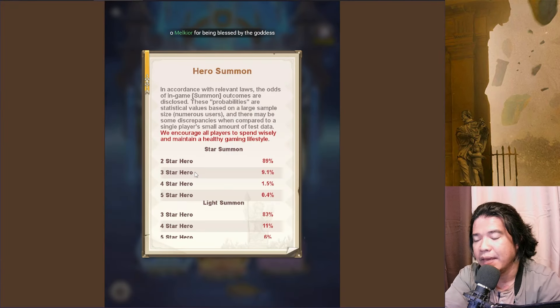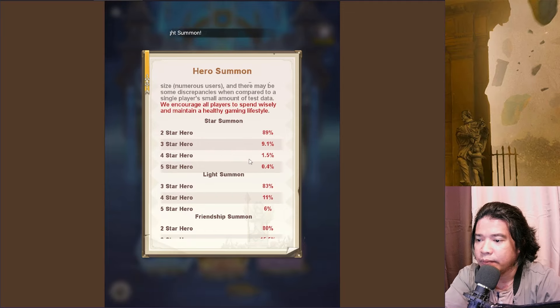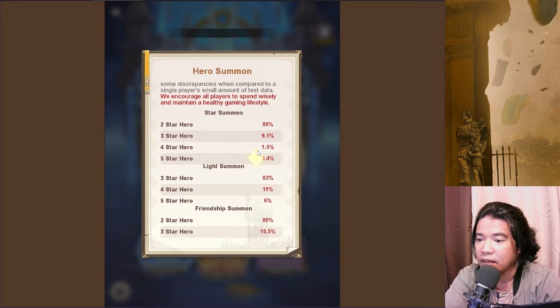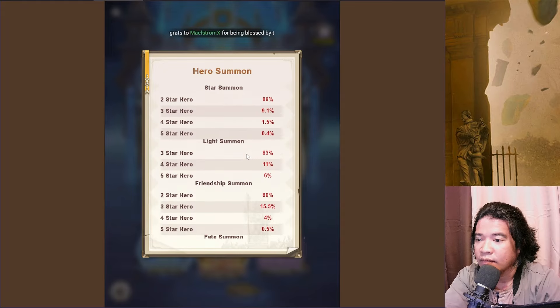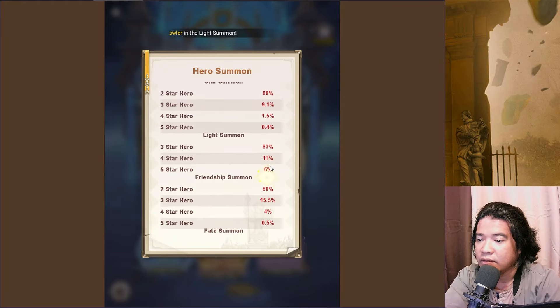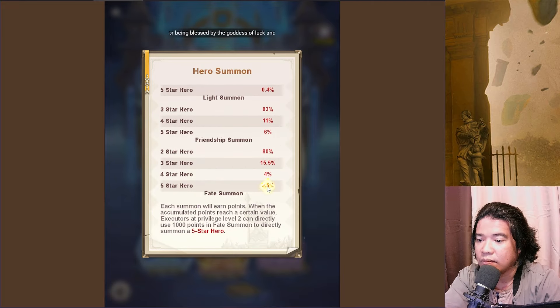If we check here we have here base stats. Two-star hero would be 89%, five-star hero would be 0.4%. My god, the odds are very very low. Three star is 9.1. This is the four-star summons. For the light summons, five-star hero is at 6%. And the friendship summons — we can gain some five-star heroes on the friendship summon.